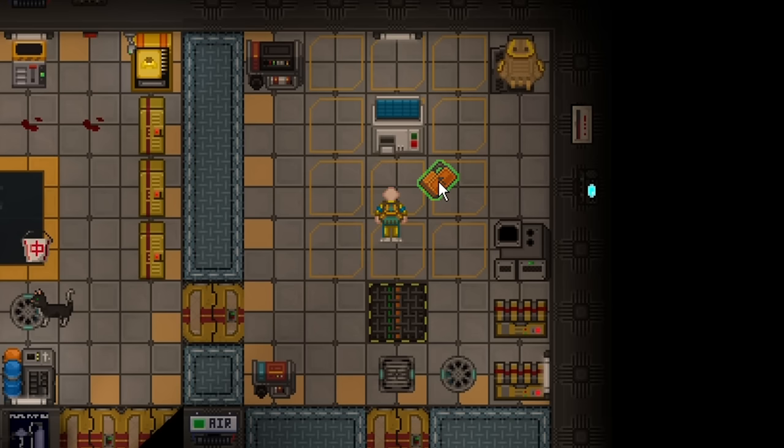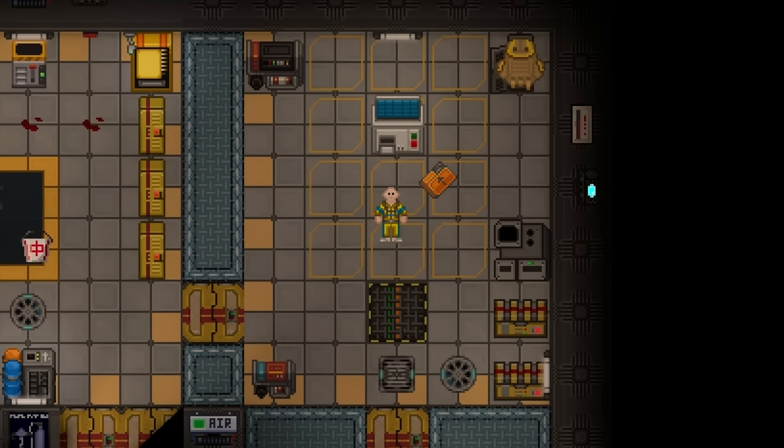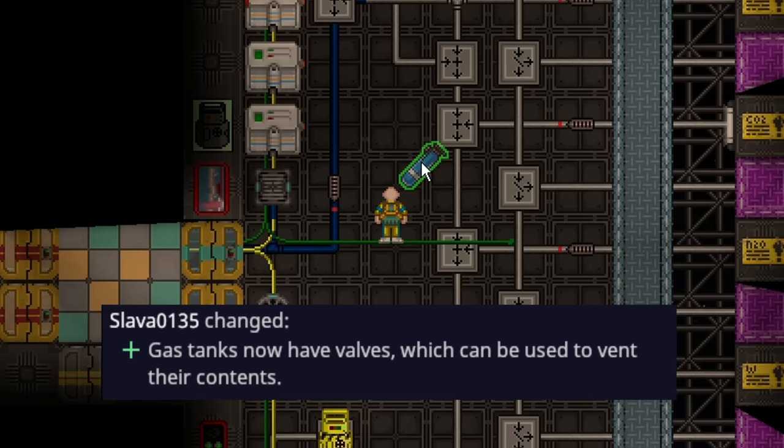Radiation collectors now have a fuel source in the form of plasma in plasma tanks. They don't consume plasma until they actually start producing power and will give a fair bit of power for a while, so you won't need to change them too frequently. This effectively gives the singularity upkeep — stations relying on it will need miners to keep refilling plasma tanks, so it's no longer infinite power the moment it's turned on.